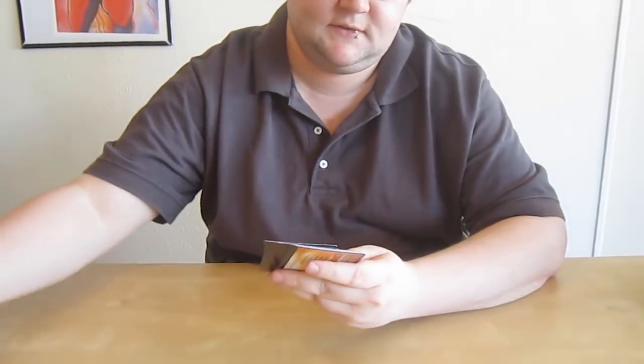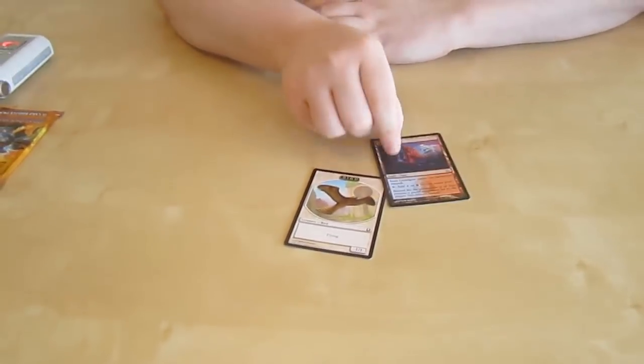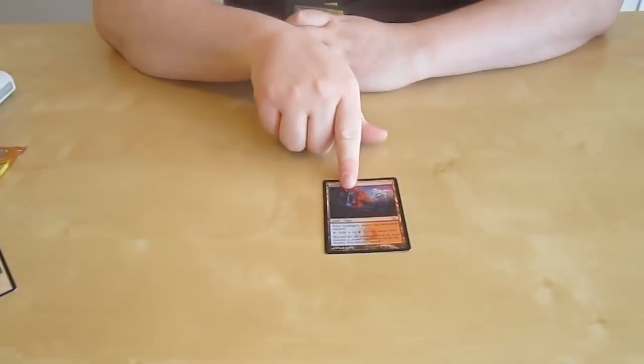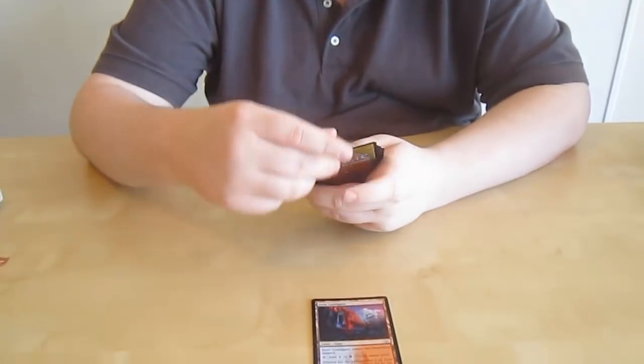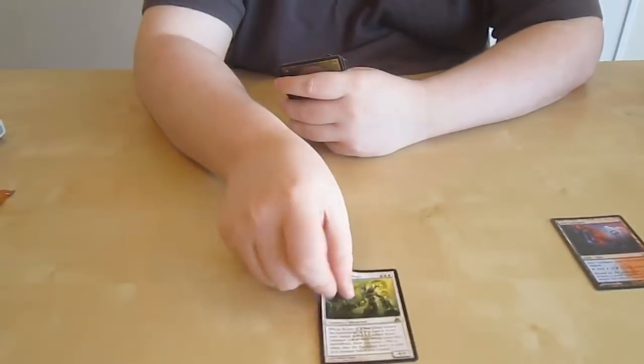Alright, our first booster pack — Dragon's Maze, let's see what you've got. This is the first pack I've actually cracked. We got a Bird token. In the spot where we get a non-basic land instead of a basic, we got a Guild Gate — not a shock land, but that's not the worst thing. Our rare is Exava or the Rakdos Augur — a pretty interesting rare for limited. It puts two birds into play when you cast it on a 4/4 body, which is above par for the casting cost.